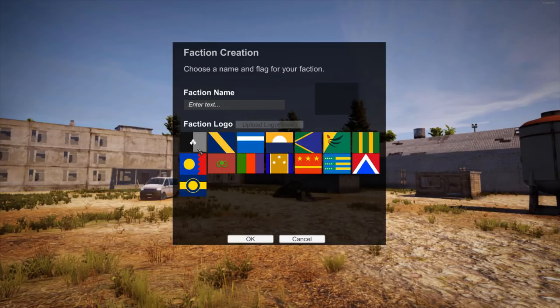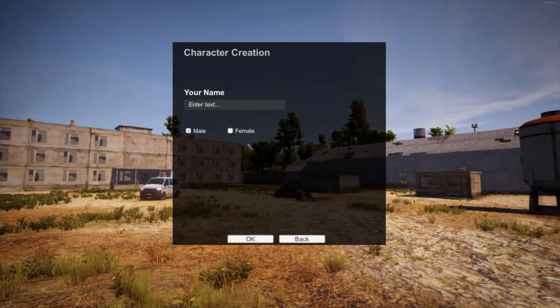Here you get to pick a faction name and logo, which is pretty cool. I'll name my faction — there we go, that's what I'm calling my army. Now here we have character creation, which was just added recently. They're constantly patching and updating this game. You can pick your name — I'll go with Añejo. You can also pick male or female; I'm just going to go with male.